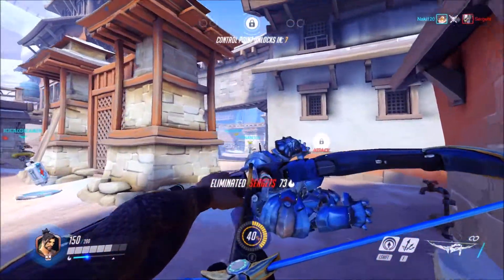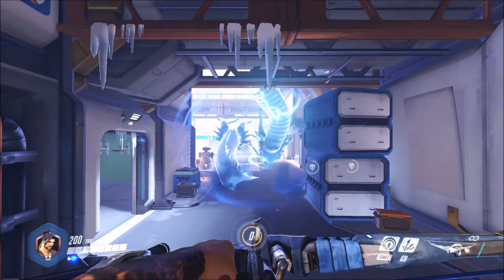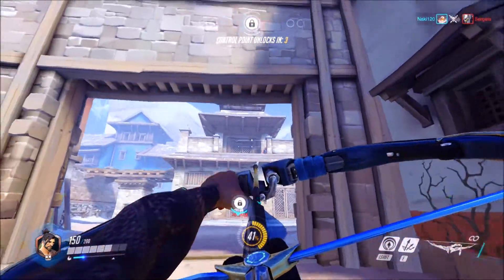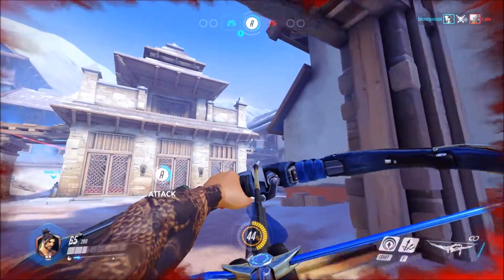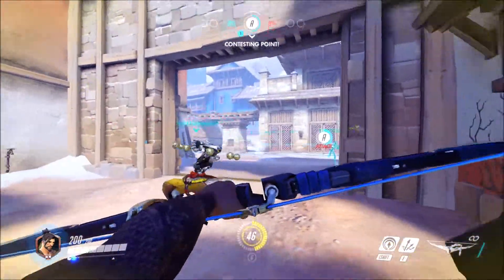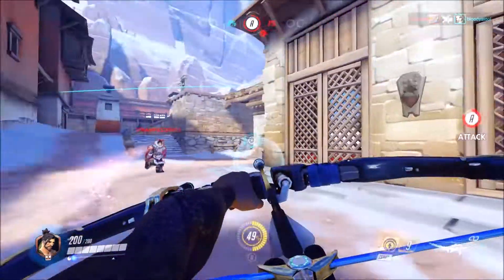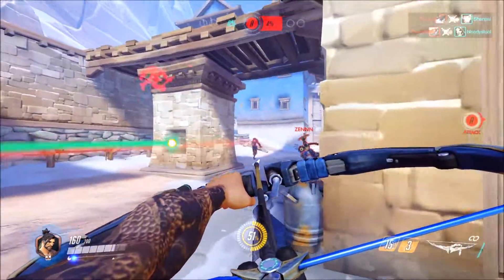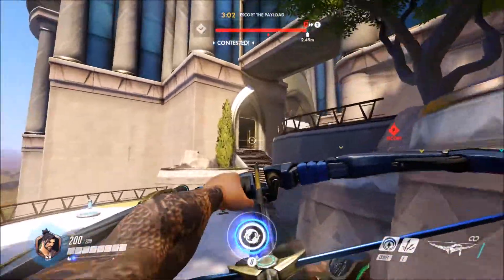Let's go into Hanzo's ultimate ability, Dragon Strike. Hanzo shoots an arrow that releases two dragons which kill anything in a large area. This isn't an insta-kill, but it slowly does damage over time. I like to use this to hit a big tank and then damage all the characters around him, since people tend to cluster near teammates. This is also really good for blocking off choke points and objectives due to the large number of enemies hit — and even if enemies don't die because of it, you at least block the area off because they have no choice but to leave or die.